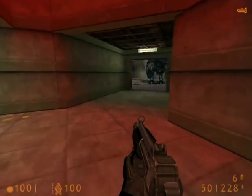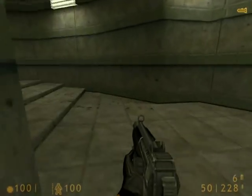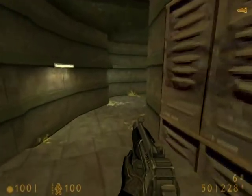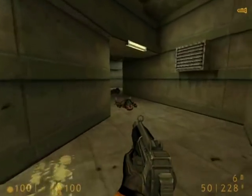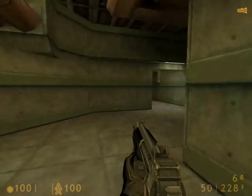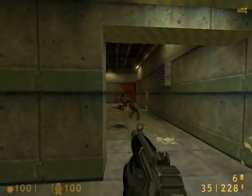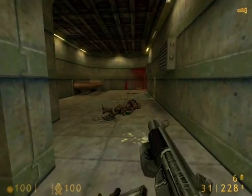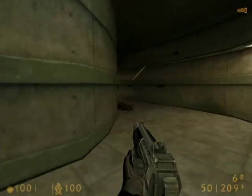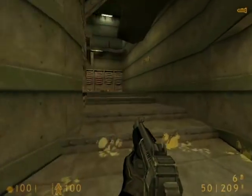When you get back to this Gargantua, we're going to go back down to the lower hallways. For a person like me who has to get all the kills, when you get back to that Gargantua, a Vortigaunt will spawn in right here — I don't know why, but he just does. So make sure to go back and kill him if you want all the kills. Now we'll go back and jump across the gap again.